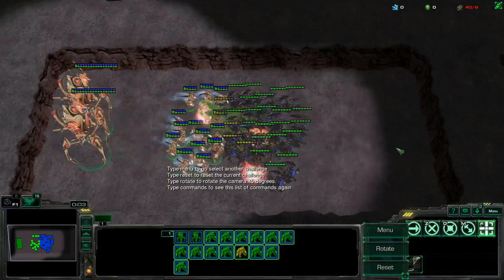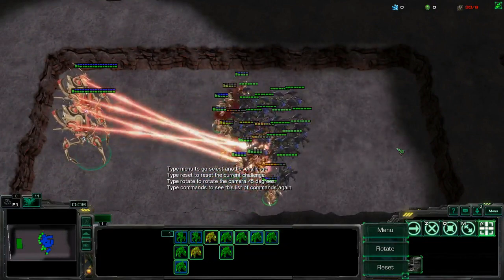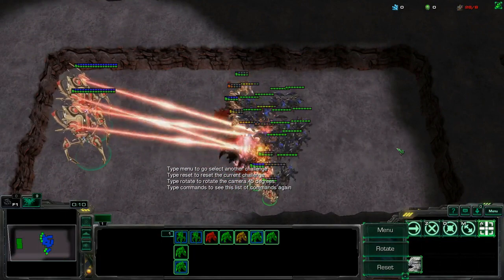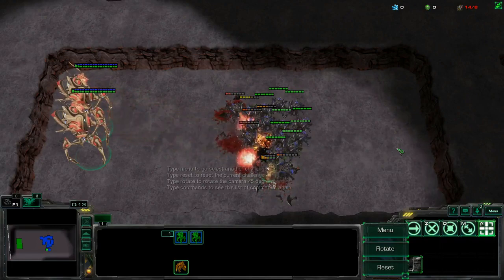Colossi do not deal very much damage to units that are not light, such as roaches. However, they still deal a notable amount of damage, especially if they can hit multiple targets at once because of their splash damage.